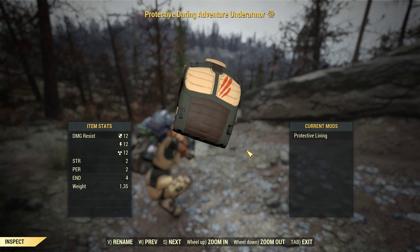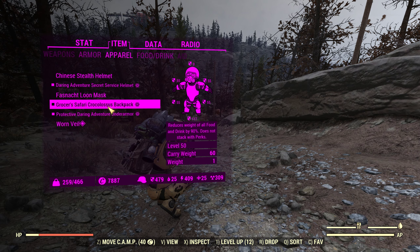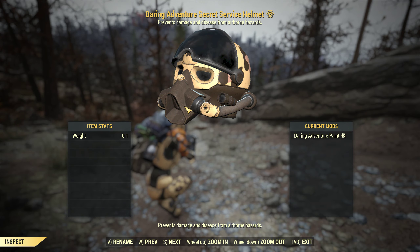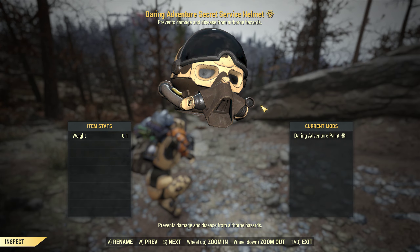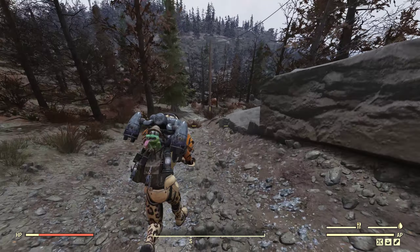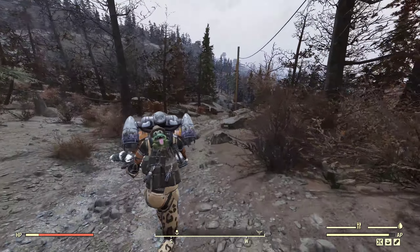With the under armor you can get a better version with two more strength and three more damage resistance, getting up to 15 damage resistance. I also use the daring adventurer secret service helmet. Anyhow, let's get on to some killing — let's see if we can spawn the glowing behemoth down here.